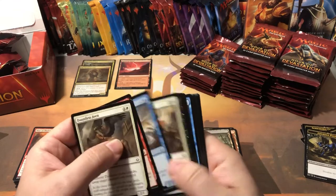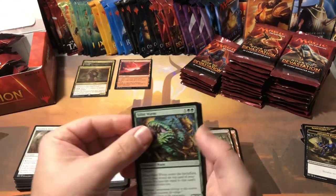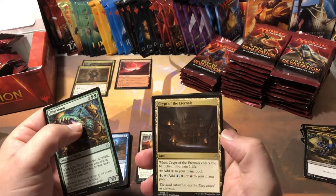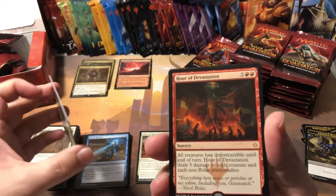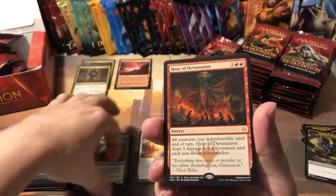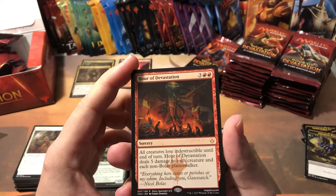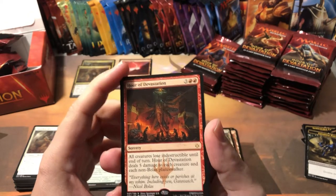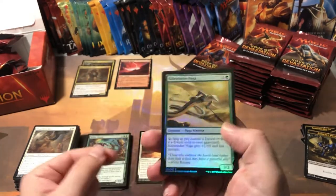Let me know in the comments what you thought about this set — this Amonkhet and Hour of Devastation block. Crypt of the Eternals, Saving Grace, Hour of Devastation the card — naming the set after one of the cards is like bands naming their album after one of the songs on the album. I really don't care for that. Oh, we got our first foil finally — it's been a while, we haven't gotten a single foil.